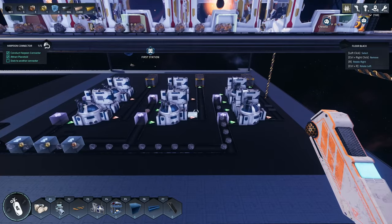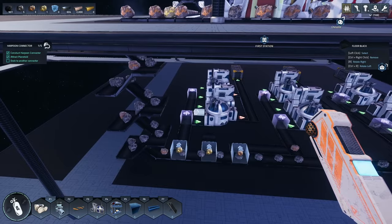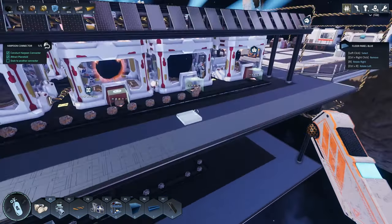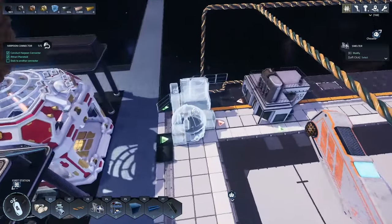Let's see — here comes a bunch of iron all of a sudden. Gold's going to be few and far between. Now we're smelting things in an automated way. We can probably ditch this manual smelter here.